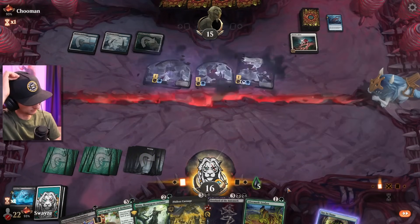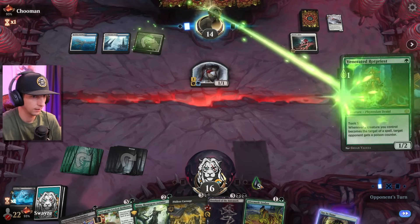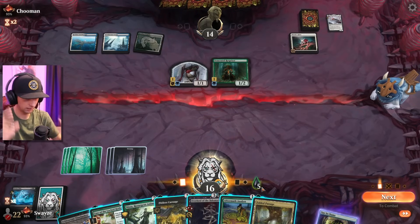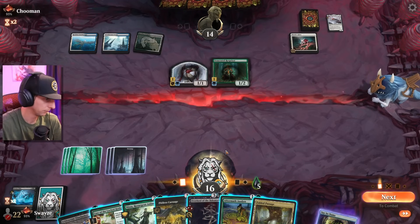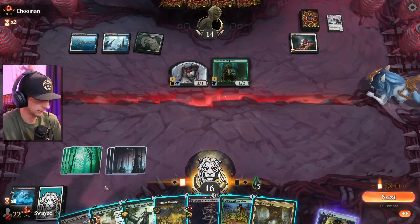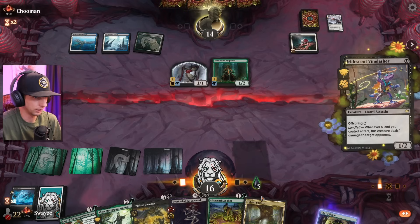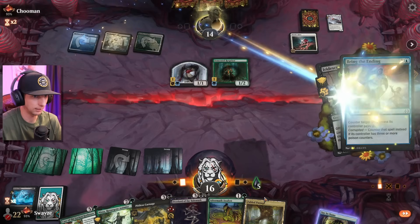That's a good card. I need another land — it does trigger the Nissa. Nissa comes down for three — four plus five. It might be time to just go Vinelasher and Nissa together. I don't know if this is the right call, but we're going to go for it. I need to put some pressure on the opponent — just sitting back is not advantageous for us.